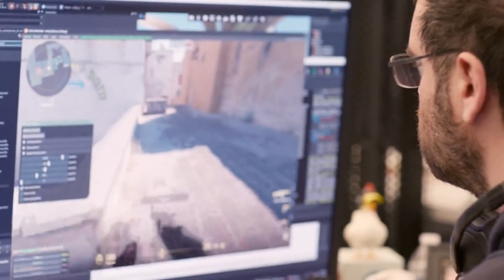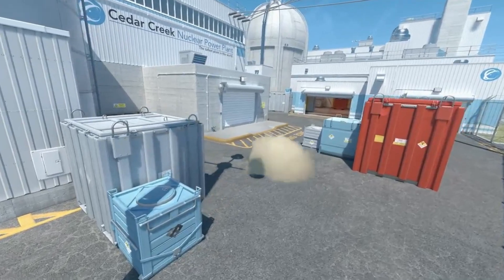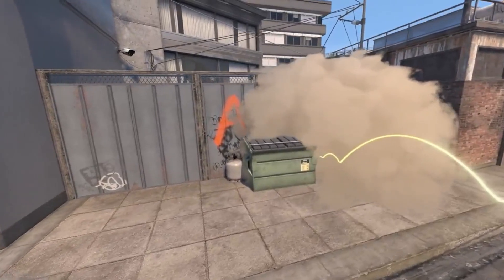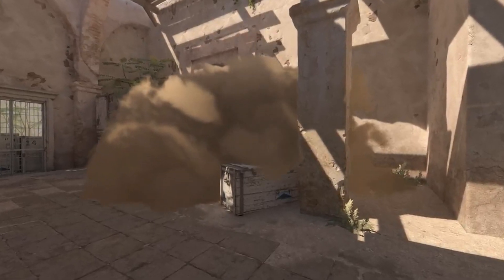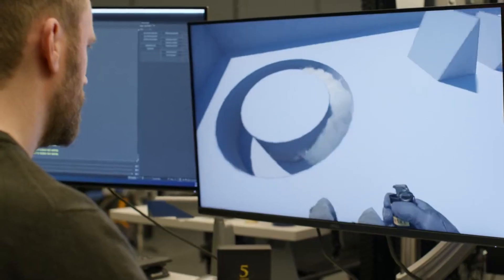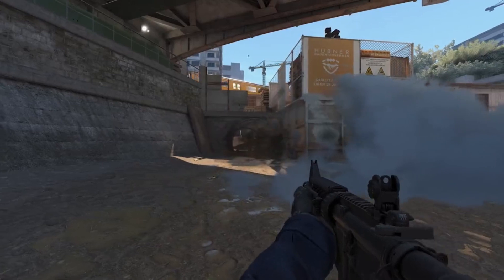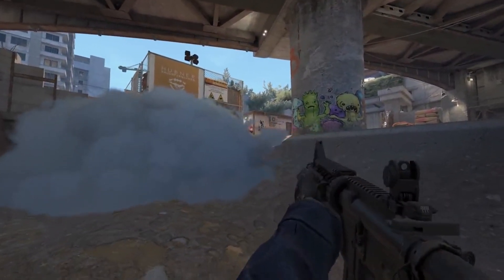Smoke grenades now create volumetric 3D objects that live in the world. Not only do all players see the same smoke regardless of position, but the smoke can interact with the environment in interesting ways — it reacts to lighting, grows to fill spaces naturally, and the shape of the smoke cloud can be pushed and carved by bullets and grenades. In Counter-Strike 2, smoke grenades provide even more tactical opportunities.